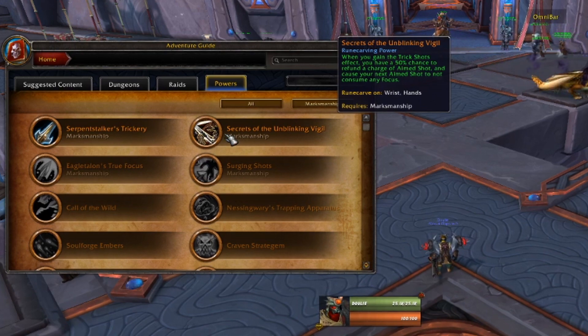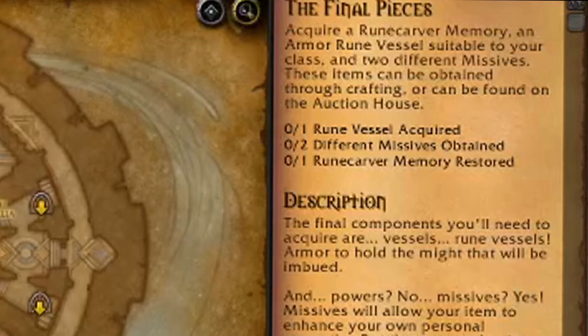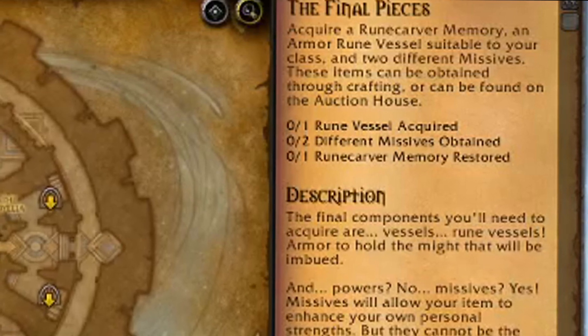A little bit later in this video I'll tell you how to find any legendary memory including the exact one you're looking for. The vessel and the missives are things that you can buy from the auction house or make depending on your profession, but we're just gonna go through the auction house for this video.